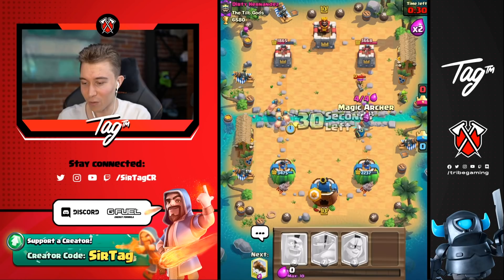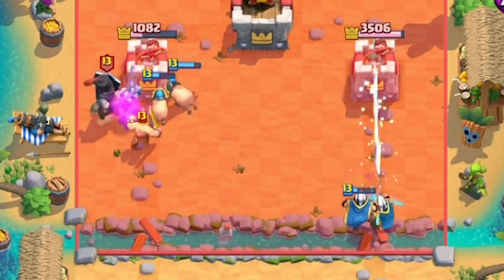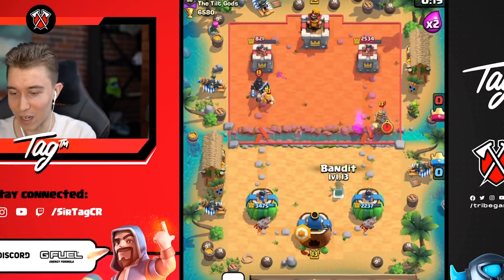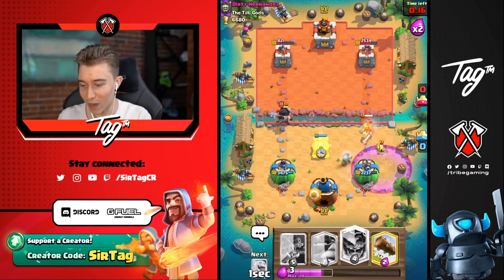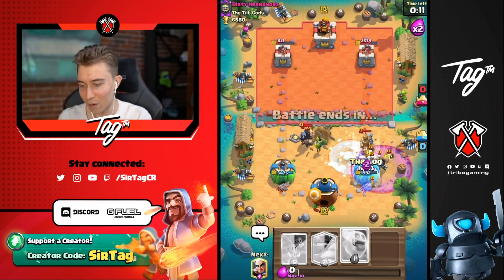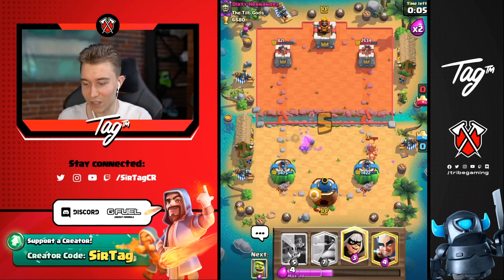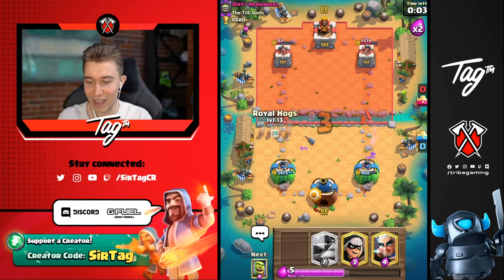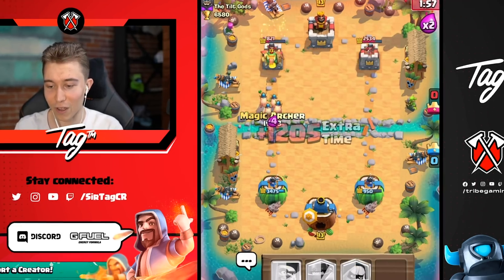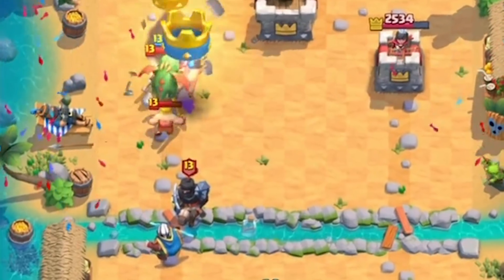We go for Royal Hogs, Heal Spirit, and try to go for another Magic Archer just to kill that Musketeer pronto. The Magic Archer's rate of fire is so fast. Double Magic Archers on the right. We just need to go for an Electro Wizard and shut down the Skeletons. We're going to Log on top of the Prince, go in for a Heal Spirit, finish off the Skellies. The Prince gets some damage but it's ultimately great for me — I can just go for Royal Hogs and Magic Archer. He went for a Goblin Barrel. Royal Hogs are pulverizing through and we walk with a W.